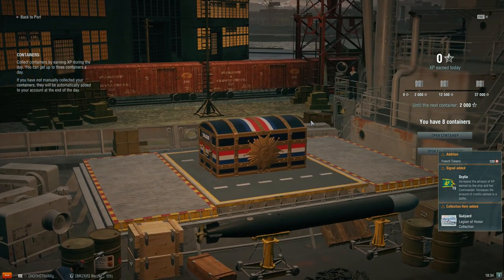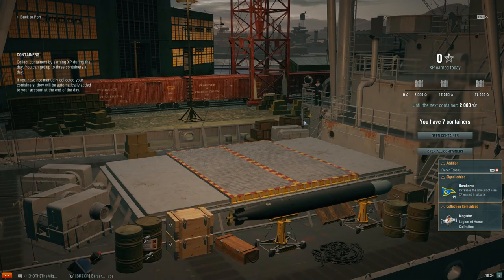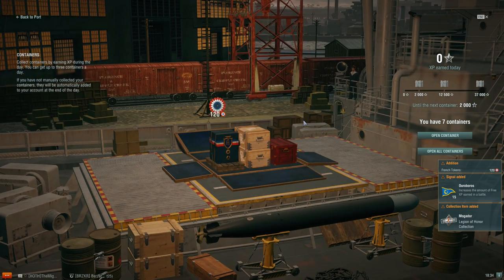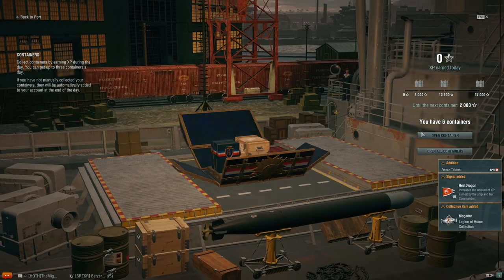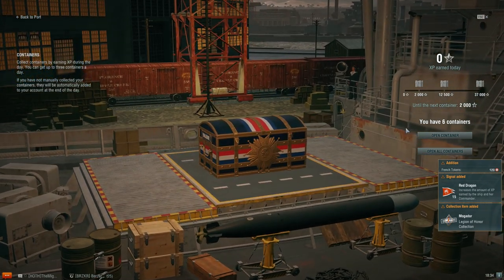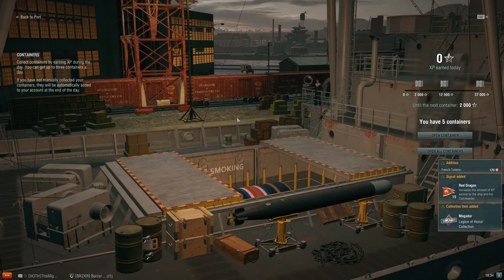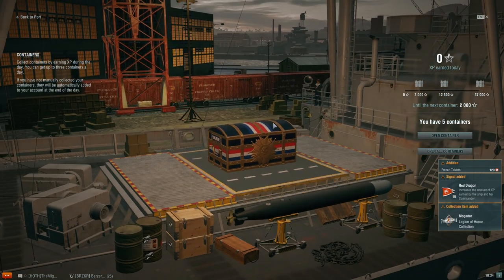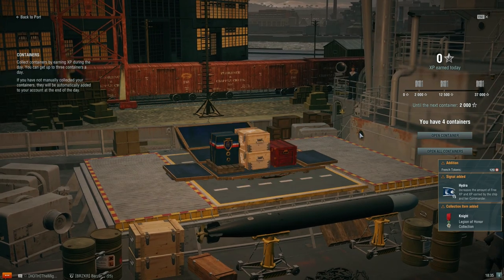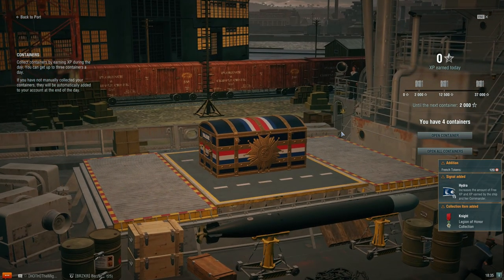The French tokens are the only way you can get the special French captain, and that French captain is not cheap — well over 2,000 tokens. But he's probably the best specialty captain of the game: Mr. Abignon. I get the name mixed up with the guy from Catch Me If You Can, who was a real person. Anyway, that's what these crates are important for.